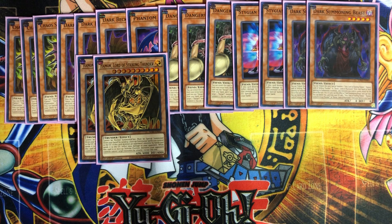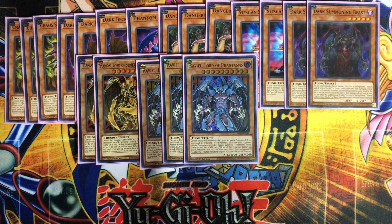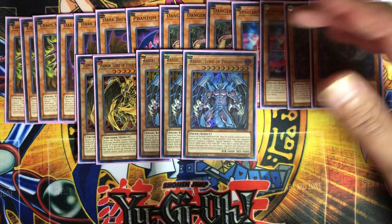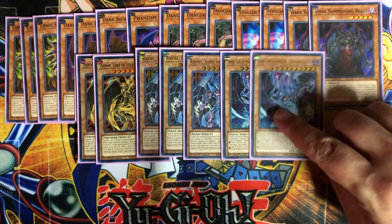The deck is really based on Raviel, Lord of Phantasms. He cannot be normal summoned — he must be special summoned by tributing three fiend monsters, so that's what you're really trying to do. Each time your opponent normal summons a monster, you special summon one Phantasm Token with 1,000 attack, but it cannot declare an attack. During your turn, you can tribute one monster and this card gains attack equal to that tribute monster's attack until end of turn. So if you tribute that token, Raviel becomes a 5,000 attacker.